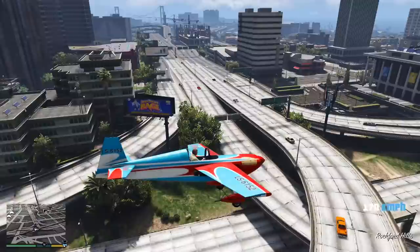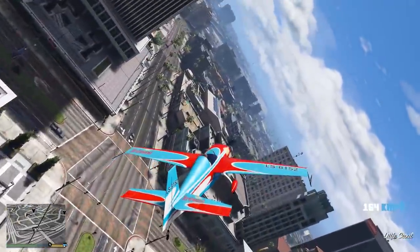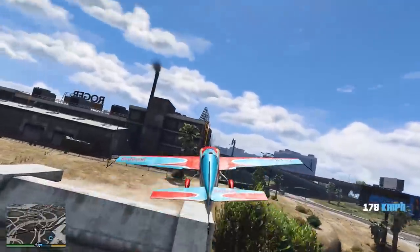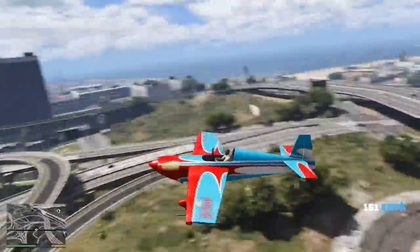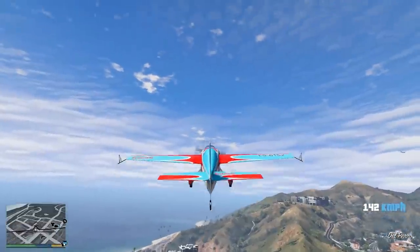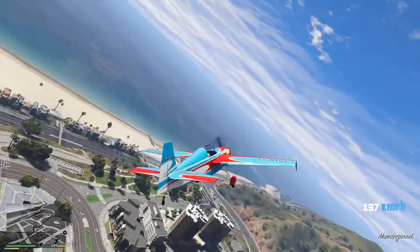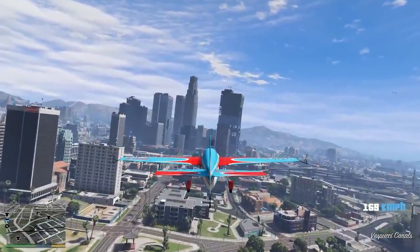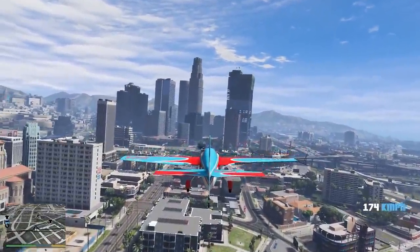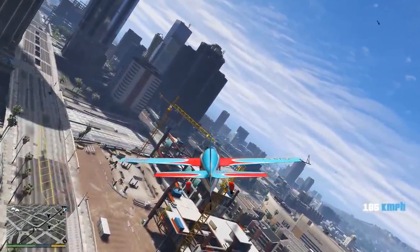You guys are gonna have to correct me in the comments — I probably missed one or two somewhere. This tunnel right there is impossible because there's power lines going through it as well, so that's not gonna be possible. I think that's all the tunnels you can fly through, and that's gonna be it for this video. I hope you guys enjoyed it — if you did, don't forget to leave a thumbs up. Comment down below if you'd like to see more of this, and if there's any challenges you'd like me to try, feel free to comment those down below as well. I'll see you guys in the next one.